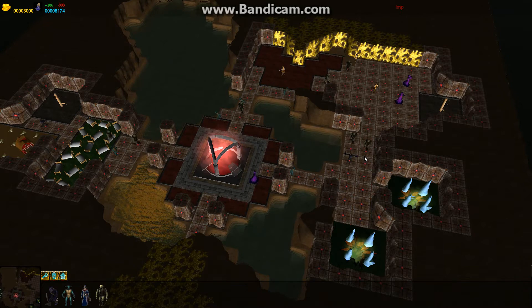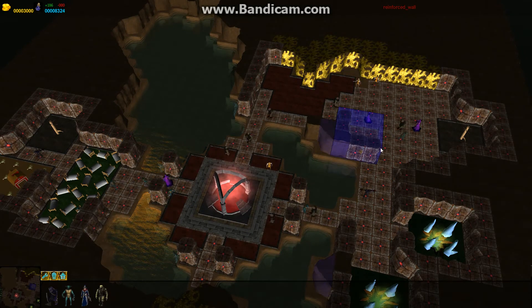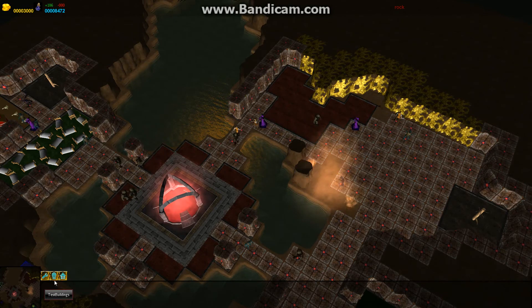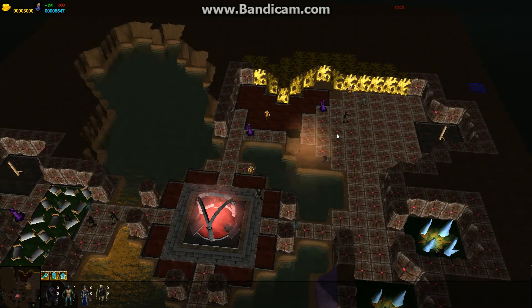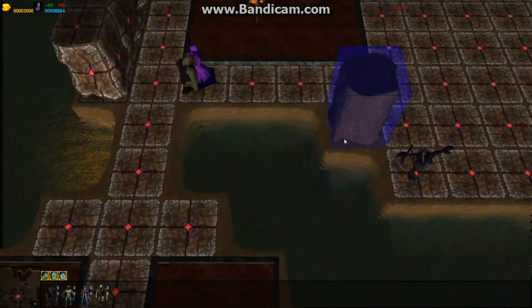The controls are: with WASD or arrow keys I can move the screen. With the mouse I can select by clicking what I want the workers to do next. Later you can change here what you want to do - like build buildings - but that is not implemented yet. You can rotate the camera by pressing the middle mouse button, and zoom in and out with the mouse wheel.